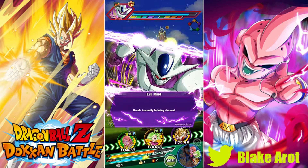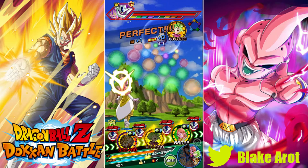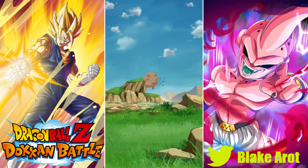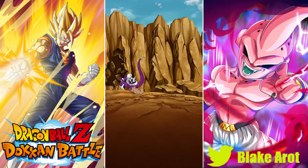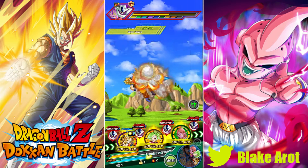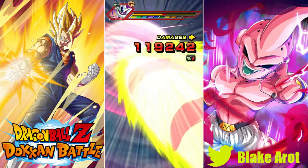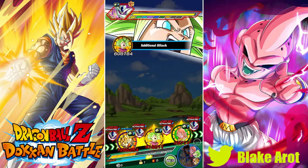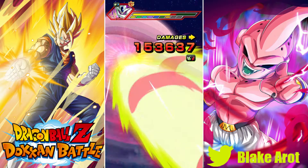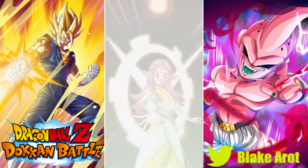I might use him during the 5th Anniversary when LR Blue Vegito comes out. During Part 2 of this celebration we should be getting LR Super Saiyan Goku. You probably shouldn't summon on that banner — it's a double rates banner with all the LRs on it and the new LR Super Saiyan Goku. He is also leader for Super Saiyan but only gives 4 Ki and 130%, so it's not a crazy good leader skill. I wanted to see one more rotation since most of this fight the enemy had barely any HP left.